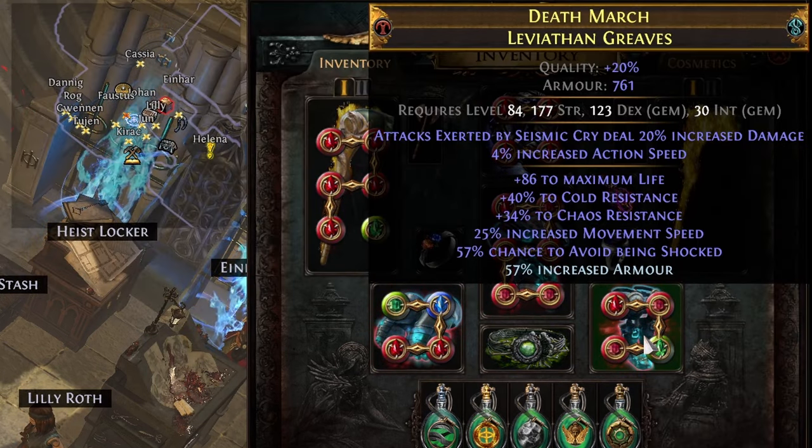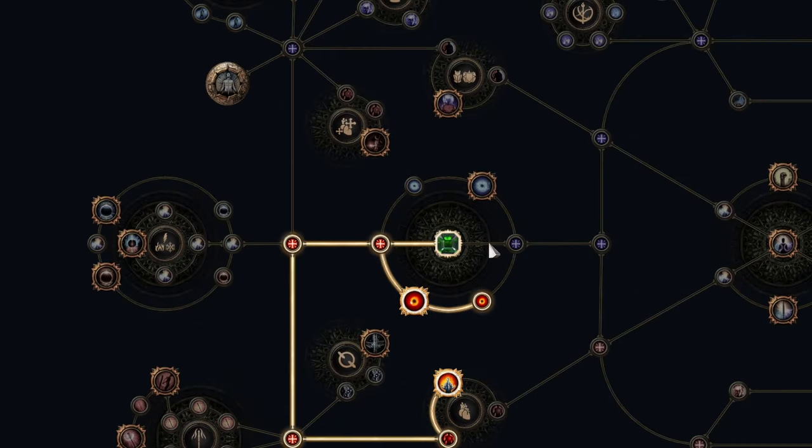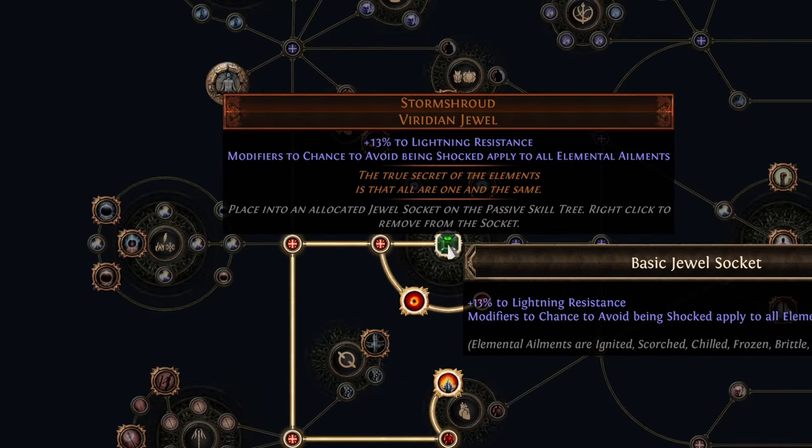My boots now have a chance to avoid shock, and together with another Abyssal on the Stygian Vise belt, I now have a 100% chance to avoid shock, which paired with the Storm Shroud jewel gives me immunity to all elemental ailments.